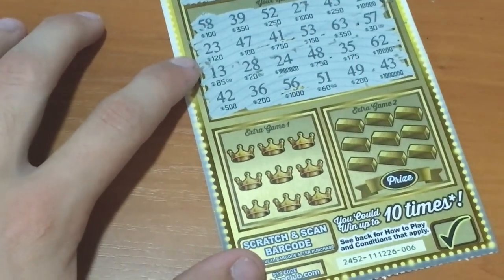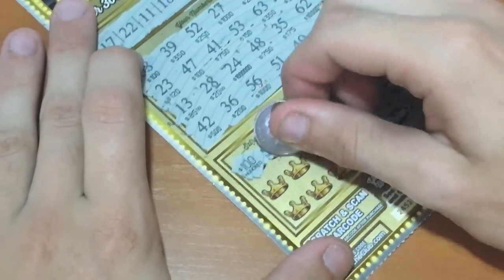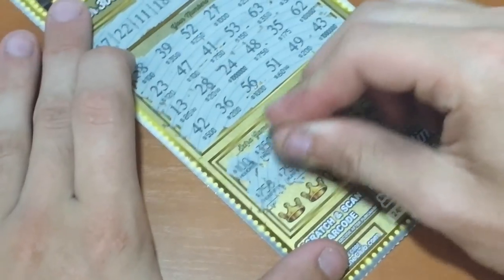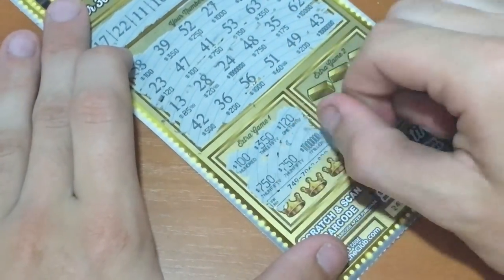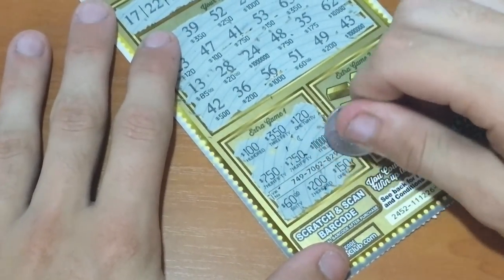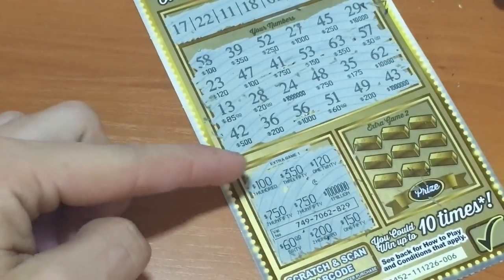So the extra game — can we match 3 dollar values together? So 100, 350, 120, 750 — oh come on, please be another one. And then 1 million, oh there's still more. So 60, 200, and then 150. Okay, that one is not a winner.